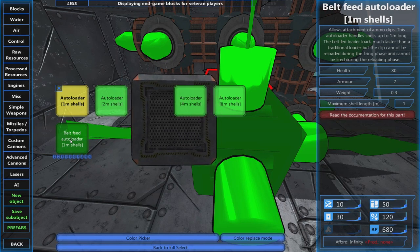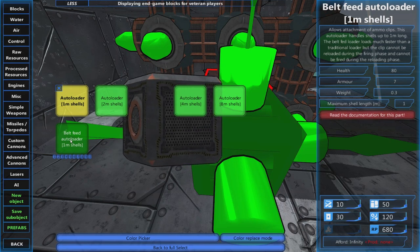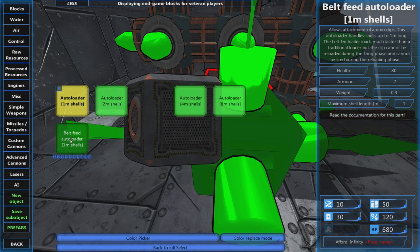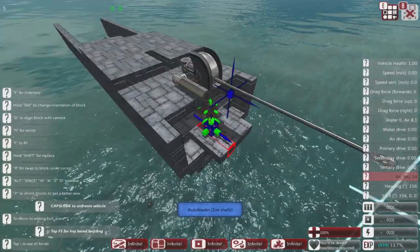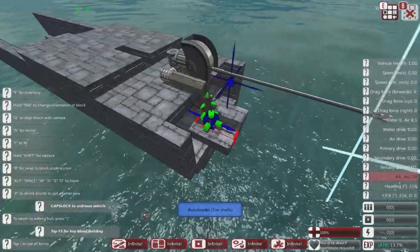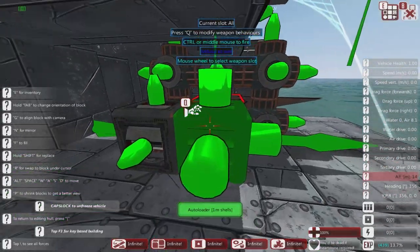The belt-fed auto loader has a problem: it can't be putting new ammo into the clip at the same time as firing — it's one or the other. But it does have a faster fire rate, so it's good for items firing in short bursts. I'm thinking our main guns are going to be more sustained fire rather than short bursts, so we're going to use the standard auto loader.